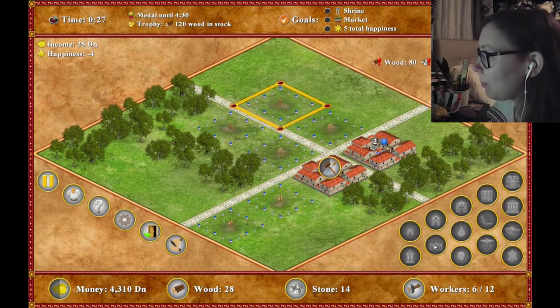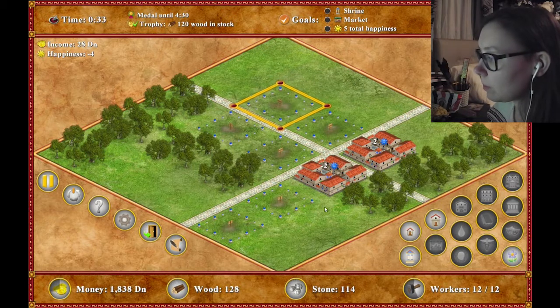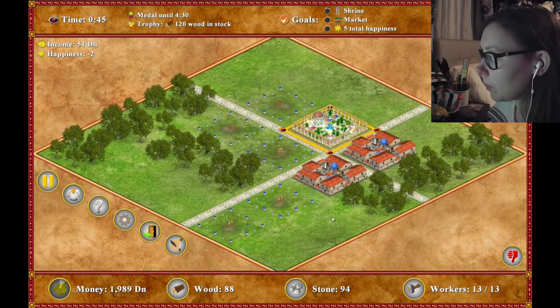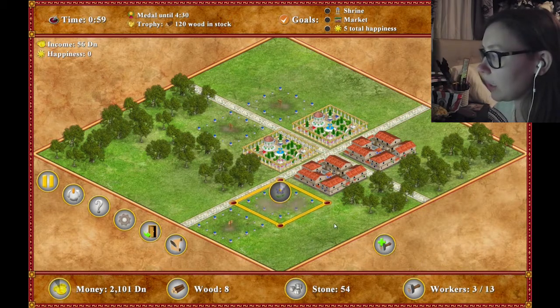I think the reason I messed up was because I put the market here and the shrine here, and there is actually an option to construct gardens that give you happy surroundings and stuff - but that doesn't particularly work if there's nothing there. I need all of these. I'm going to stick that there to try and help myself. Why is everyone unhappy? I don't really understand.